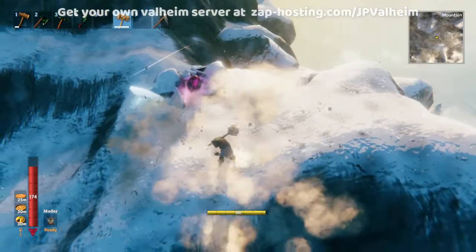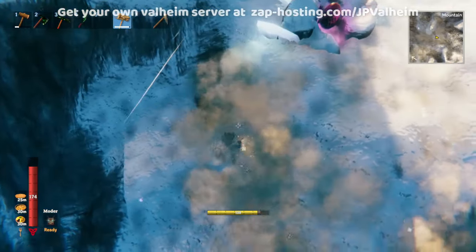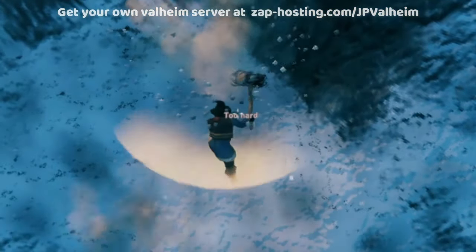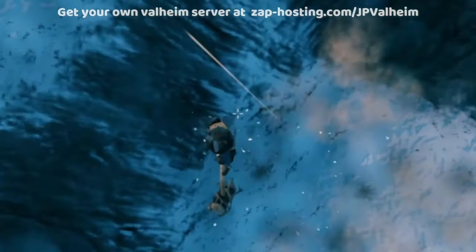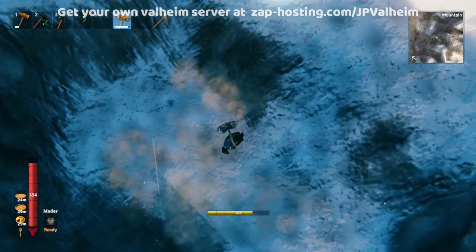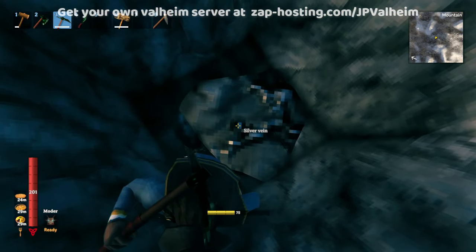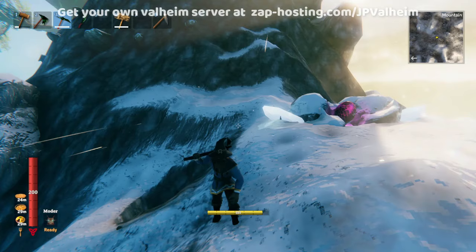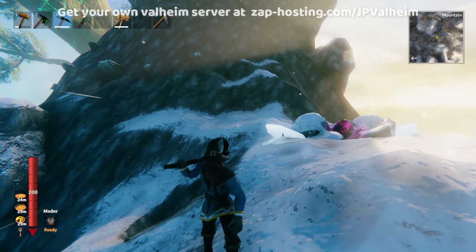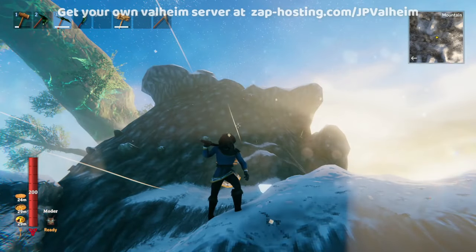Silver nodes don't really spawn on the edge of a mountain, so you want to keep looking around and doing this on the areas where you can see the snow. Eventually, you'll find a 'too hard' area — that means the silver node is down there. So now all we have to do is mine down, and there we have it. Here's our silver found without a wishbone.